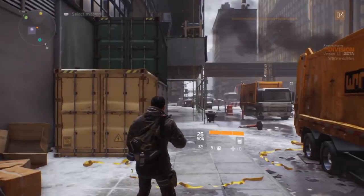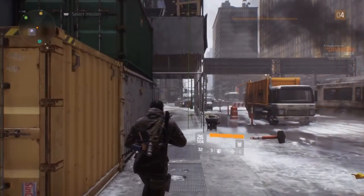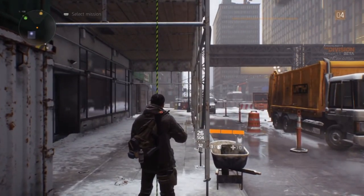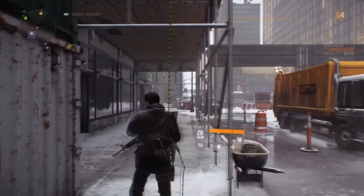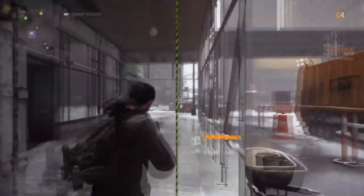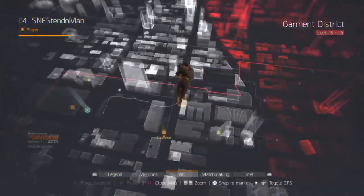Let's get started. First, you're going to want to find a location where there's a rope. Second, you're going to want to open your menu at the same time you grab onto the rope. The only way you can tell if you did it correctly is in the menu — you can see yourself holding the rope.